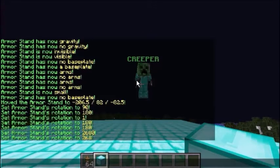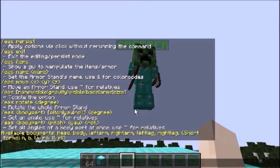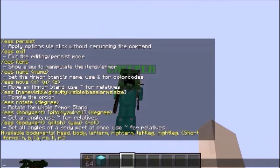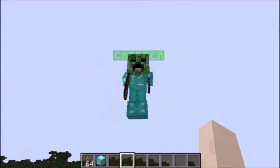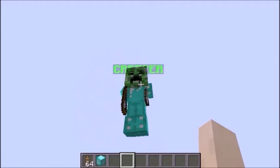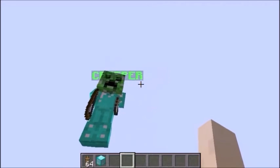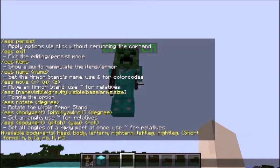Now we get into the crazy stuff. EAS help shows the body parts: head, body, left arm, right arm, left leg, and right leg. The pitch is going up and down, the yaw is going left to right, and the roll is going sort of sideways in a circle - like where the crosshairs rotate. The other axes go straight across and up and down. That is how pitch, yaw, and roll work.